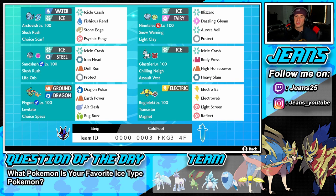Next to him is the Pokemon that sets and controls the weather — Alolan Ninetales with Snow Warning, so hail starts when it enters battle. Light Clay is its item so Aurora Veil lasts longer. Move set is Blizzard and Dazzling Gleam for STAB, Aurora Veil and Protect for support.